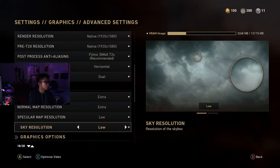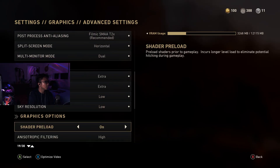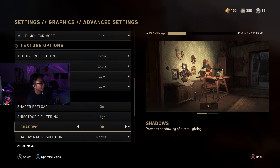The specular map resolution and scatter resolution are not really important, so set those to low. For graphics options, shader pre-load you want on, and anisotropic filtering set to high.